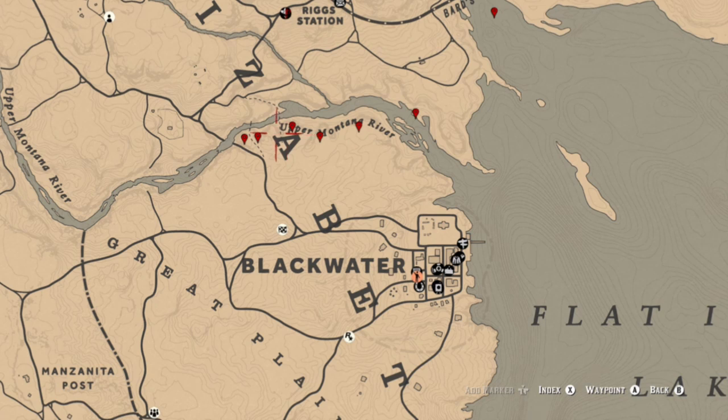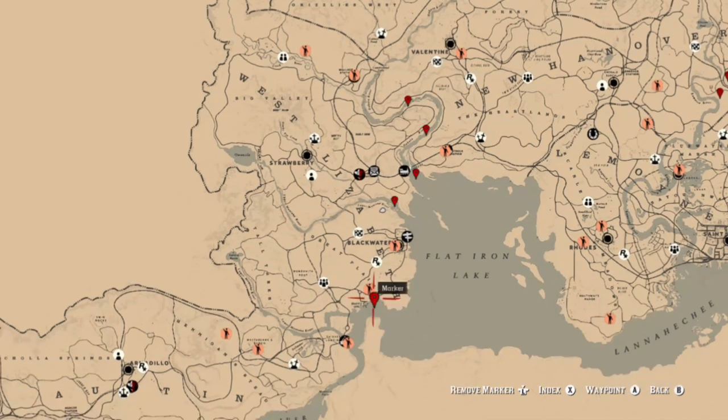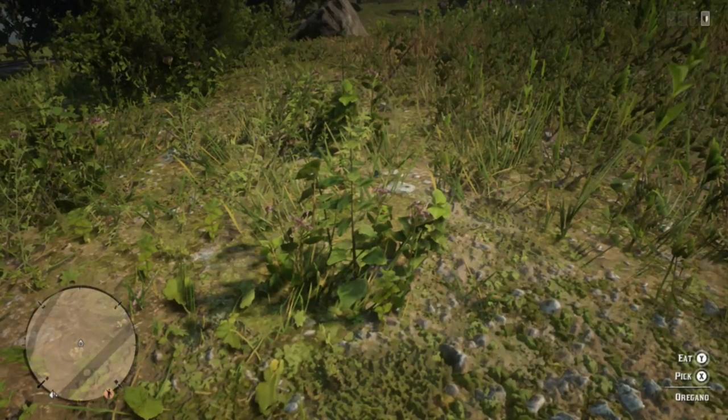At the Quaker Cove location there will also be chain pickerel, so you have the option of using bread bait or river lures. Here are some other locations where you can find redfin pickerel along the Dakota River as it leads into Flat Iron Lake, and then two locations — one north of Blackwater and one south of Blackwater.